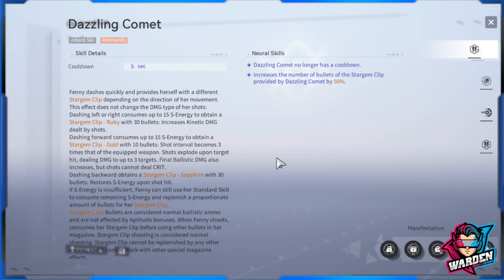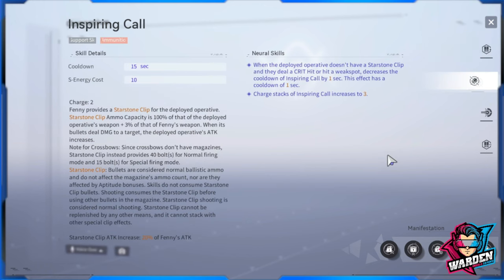To summarize: there are three directional options for her standard skill — forward for AoE, side for more kinetic damage on one bullet, and back to regenerate S-energy. This will be useful in the demo later. The bread and butter of her kit is Inspiring Call, her support skill. When a deployed operative without a Star Stone Clip deals a critical hit or hits a weak spot, it decreases the cooldown of Inspiring Call by one second, with a one-second cooldown on this effect.